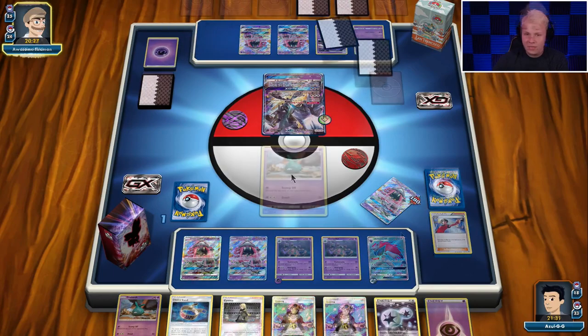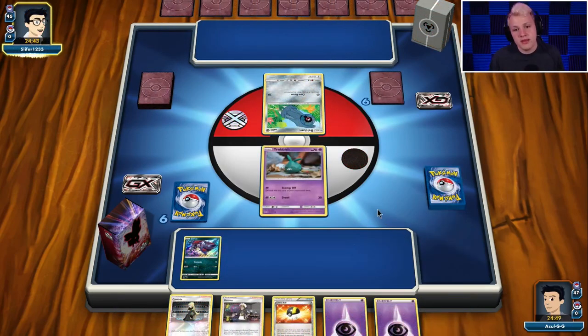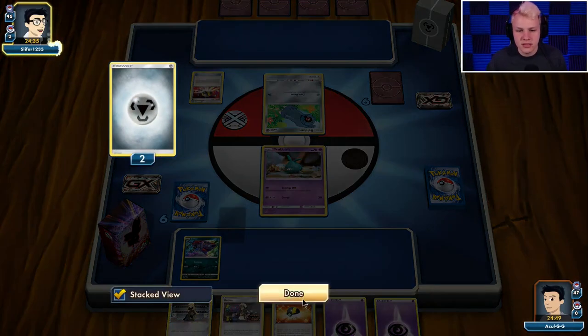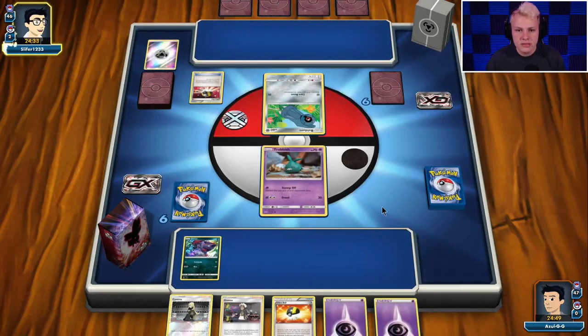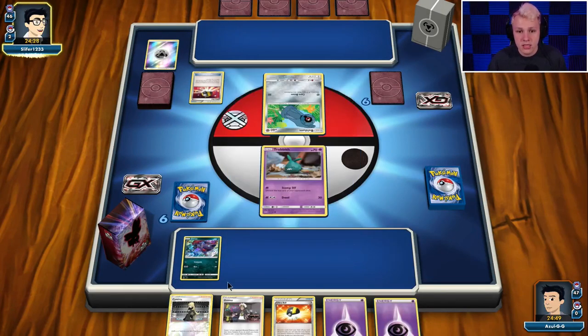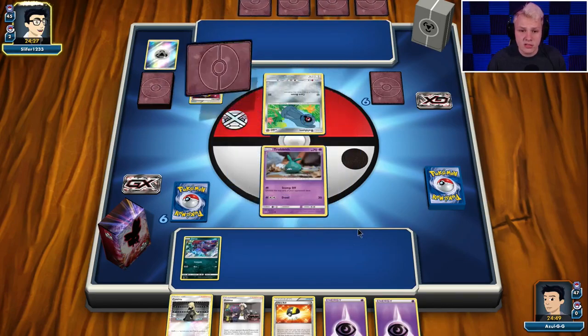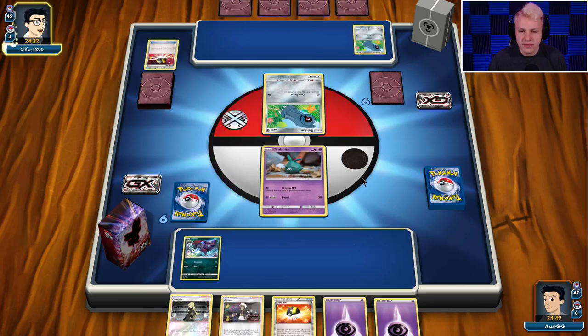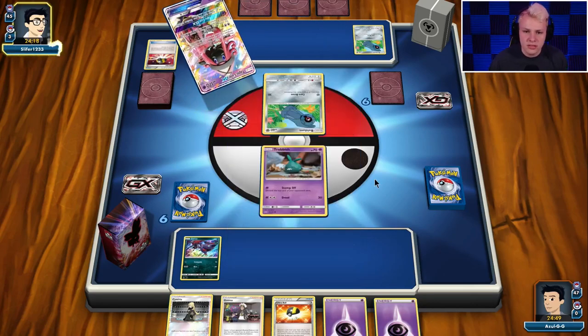Let's go ahead and get into another one — let's see if we can finally get a win on the board. So we're playing against Metagross. We don't know what else he has — that's the important part. What else does he have with Metagross? We might actually just go into Stomp Off early. I think we will — I think we're going to go into Stomp Off next turn. Because it's going to be hard to move the Trubbish anyway, so we're going to go Ultra Ball, get a Zorua, and then start Stomp Off.